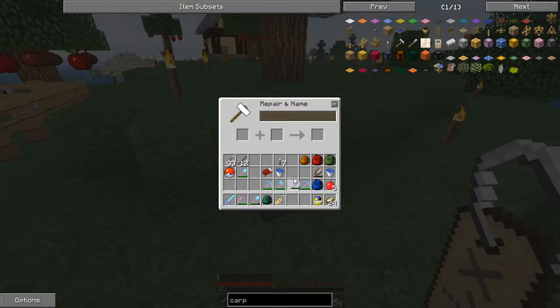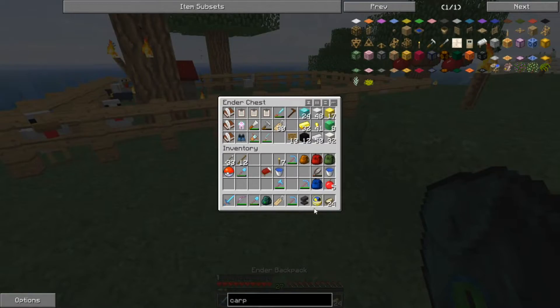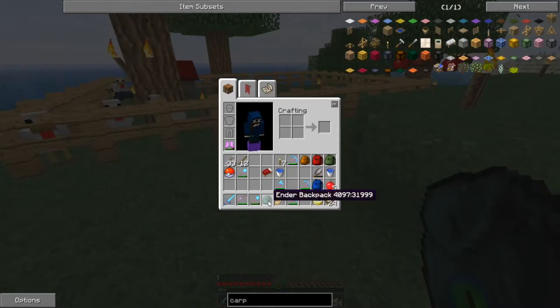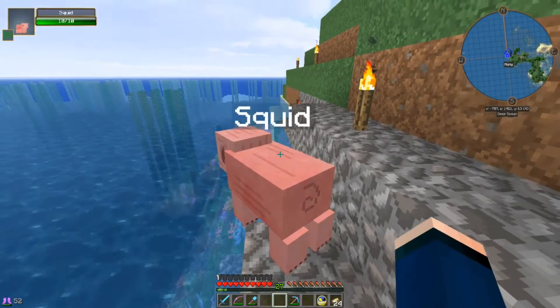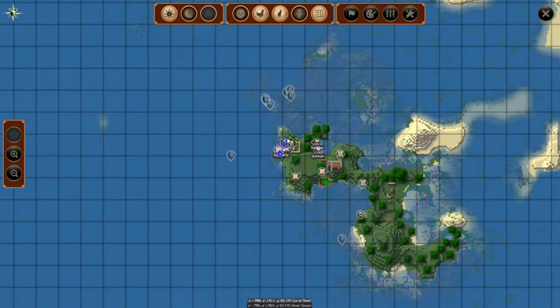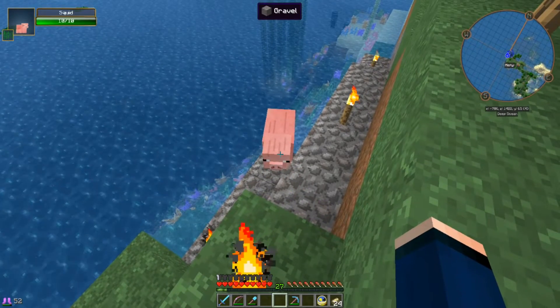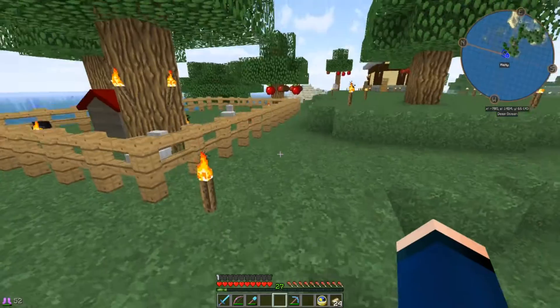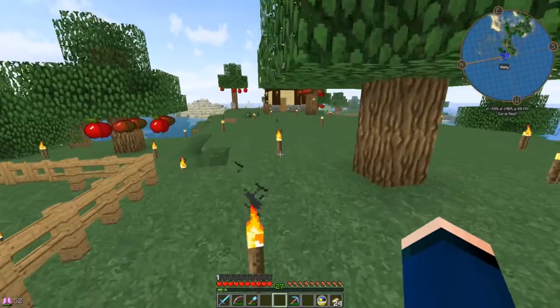This guy is going to be called Squid the Pig — thanks so much Hazelie for the name suggestion! This piggy is now named Squid, and we can actually see him on the map. Whenever he escapes we can now find him easily by his name tag, so that's going to be fun.